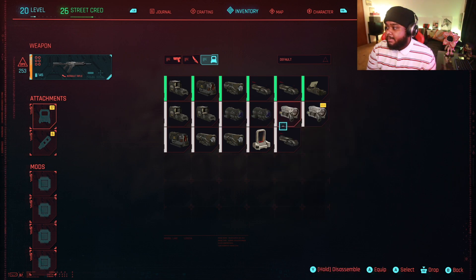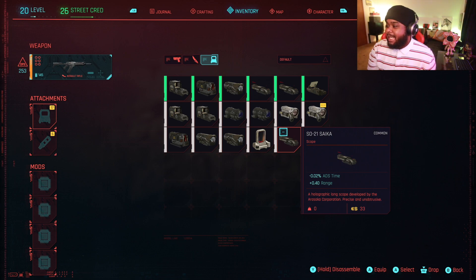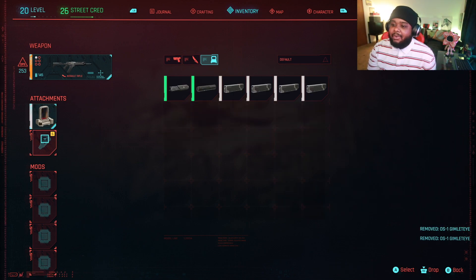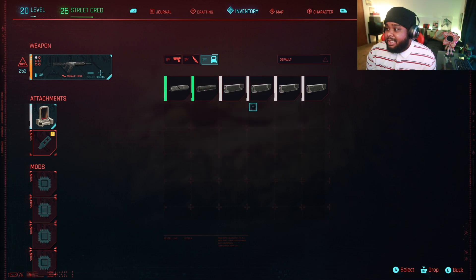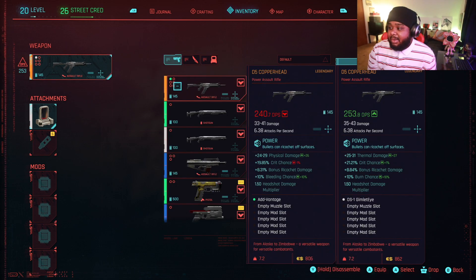Let's go ahead and add a scope to it. I'm a huge fan of these type of scopes right here - the Gimlet. I don't know how to pronounce it, but I'm a huge fan of this one and also this one, the Sickguy. I'm just gonna put this one on. If you want to put a silencer on you can, but I don't recommend it because you're taking away 5 percent crit chance and it reduces your damage by 25 percent. This one reduces by 30 percent.